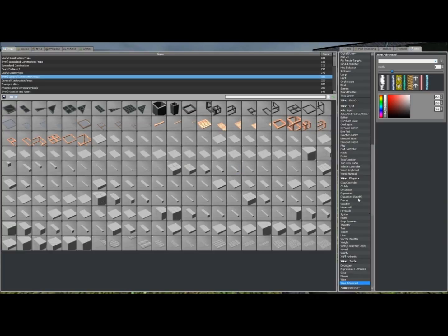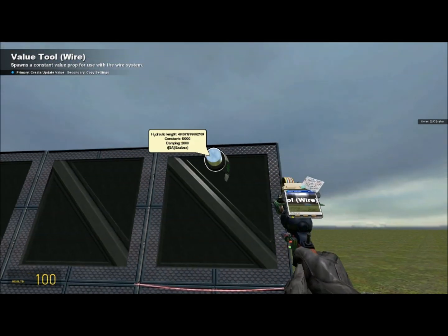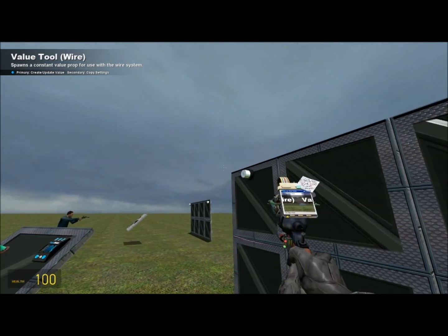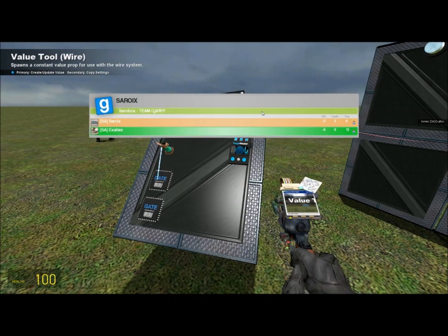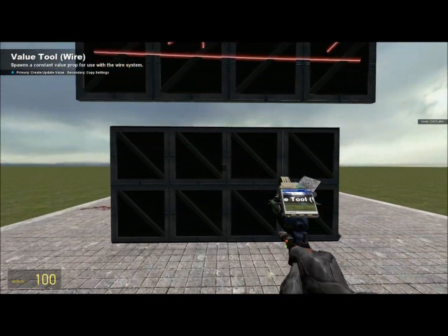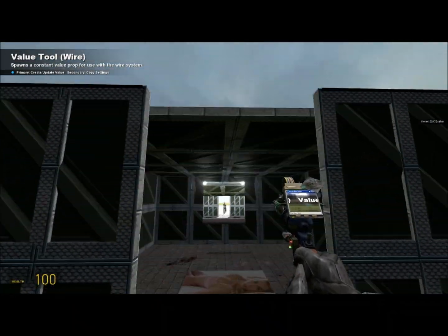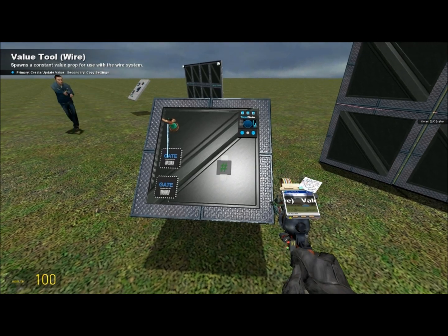I forgot to tell you about this, but you're going to spawn a constant value chip, which is in the wire input and output section — the I/O section. You can set the number of values to two. Change the first value to the value on the hydraulics — mouse over your hydraulic, you can mouse over both of them and take the average. Mine's about 48 on both of them, so I'll be using 48. The second number is the distance you want it to pick you up when you walk up to it — this is about 150. So you set value two to 150 and pop that down.